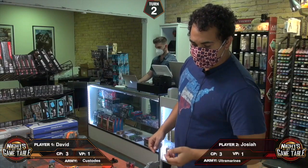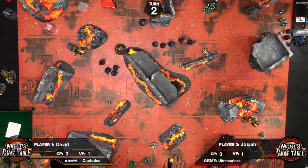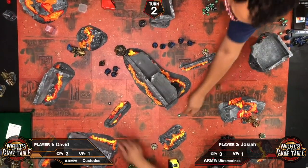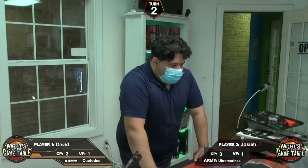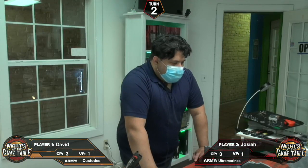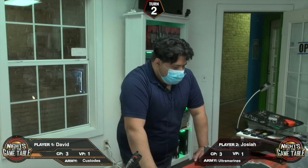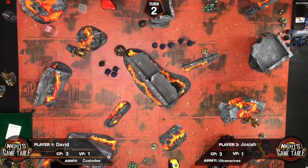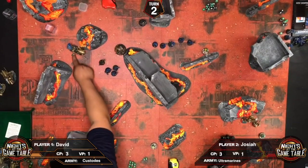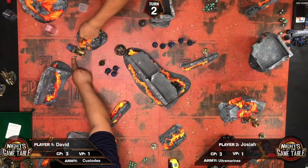In the psychic phase, the Librarian smites — passing the roll. Then casts plus one strength, attack and toughness on the Sergeant — passing on a six. Moving to shooting, Guilliman fires at the enemy Captain, hitting on twos with rerolls — strength five wounding on fives, no rerolls. Two wounds land at AP minus two. A three-up save: one passed, one failed. Two wounds go through.